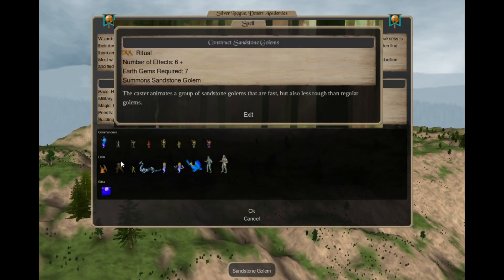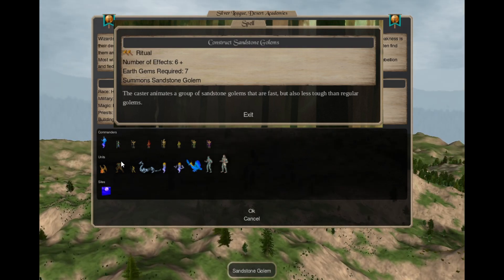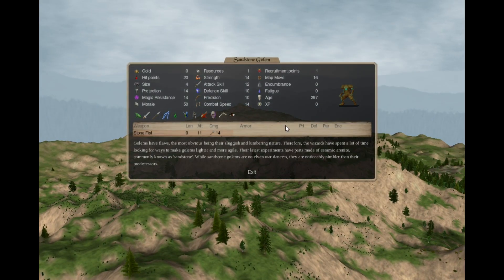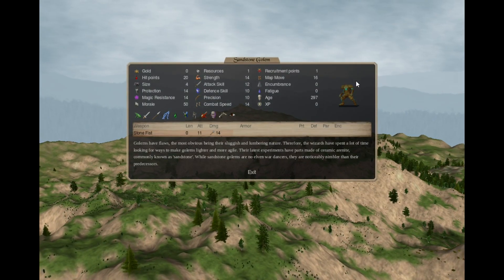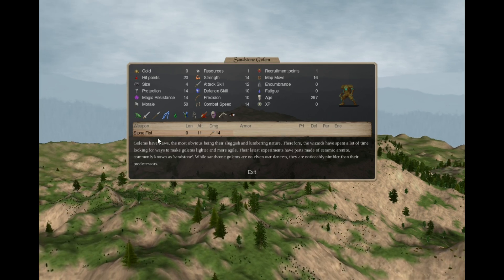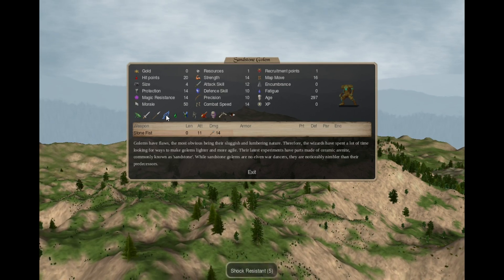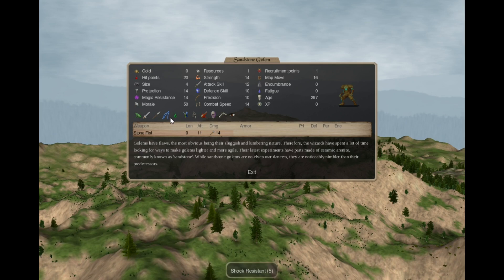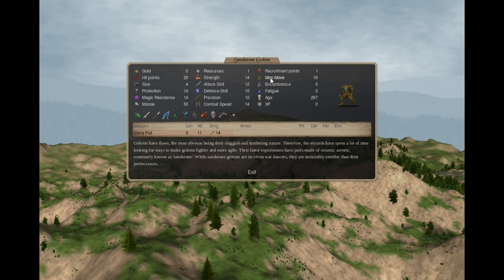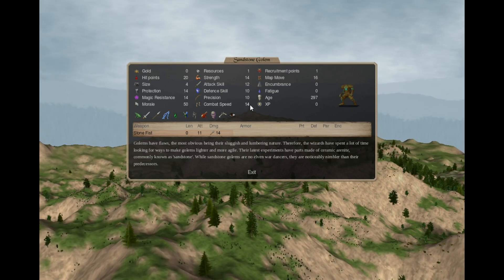In Construction 2 you can cast Construct Sandstone Golems — an Earth 2 spell. For 7 gems you summon 6+ Sandstone Golems. These are headless constructs using a heavily modified troglodyte sprite. They have a stone fist attack, all the normal construct traits, and are quite fast for golems at combat speed 14, when normal golems are usually quite slow.